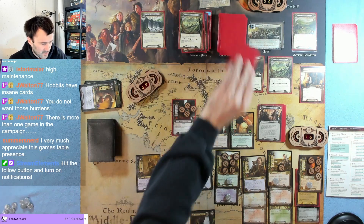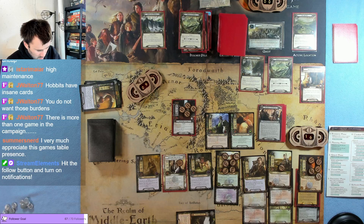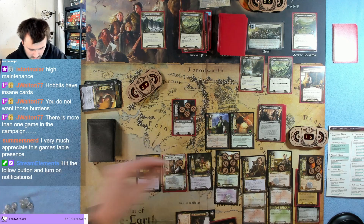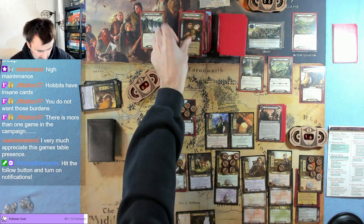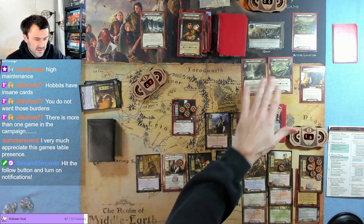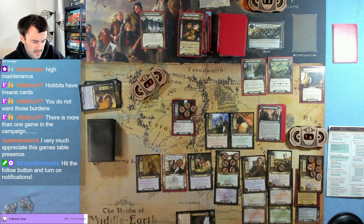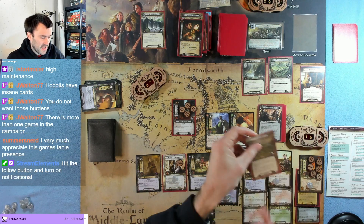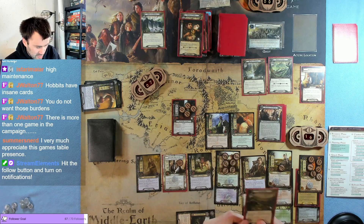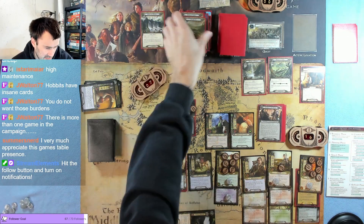Nine against four — revealed: reduce the ring bearer's life by one, then reduce ring bearer's life to zero on everything else — so ring life goes down by one, everything else by zero. We quest for two less so that's only seven. Four against seven is three — that actually clears this location. We reduce the ring bearer's life because any progress placed here does that.